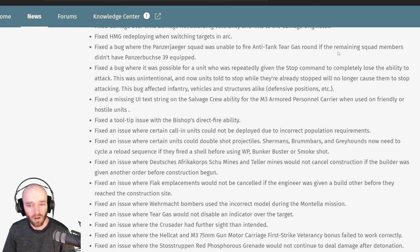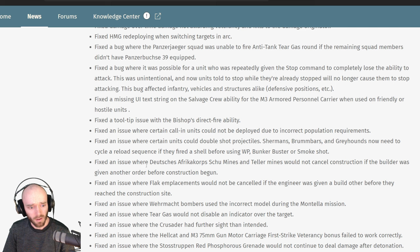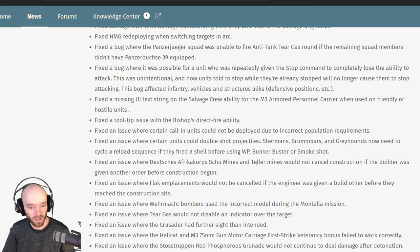Fixed: Panzerjäger squad was unable to fire tear gas round if remaining squad members didn't have the Panzerbüchse 39 equipped. Fixed: a bug where repeatedly giving the stop command could cause a unit to completely lose the ability to attack. Fixed: certain callout units could not be deployed due to incorrect pop cap requirements. Fixed: certain units could double-shot projectiles. Fixed: schu-mines and Teller mines would not cancel construction if the builder was given another order before construction began — same for Falcons placements. This reduces micro burden when interrupted on the way to place something.